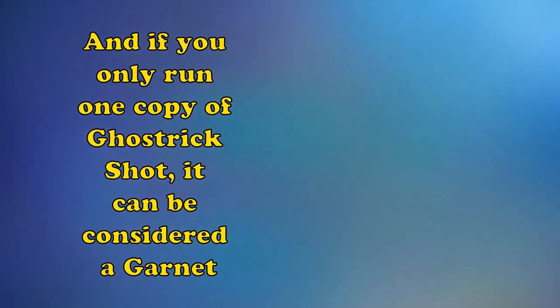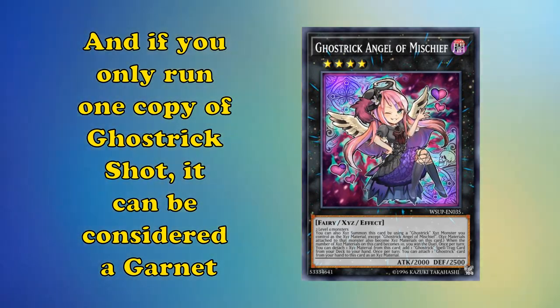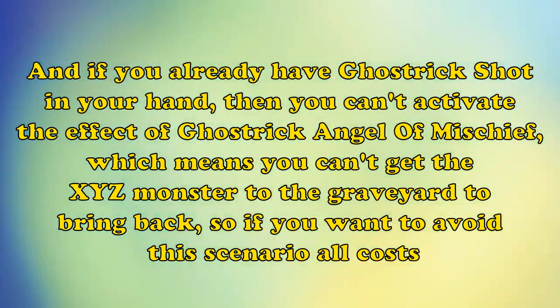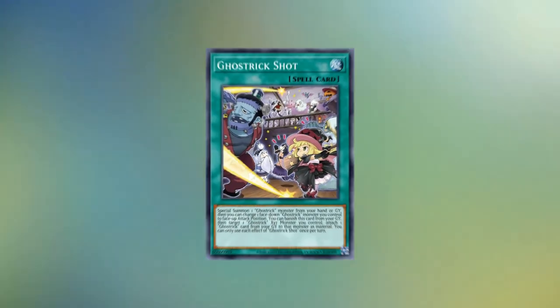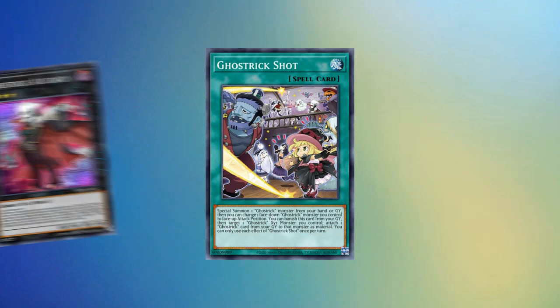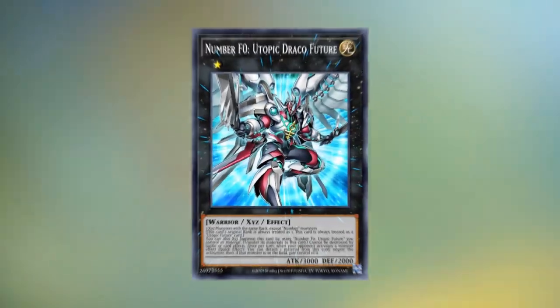If you only run one copy of Ghost Trick Shot, it can be considered a garnet, because you need to use the effect of Ghost Trick Angel of Mischief to get a Ghost Trick Xyz monster into the graveyard so that you can bring it back with Ghost Trick Shot. And if you already have Ghost Trick Shot in your hand, you can't activate the effect of Ghost Trick Angel of Mischief, which means you can't get that Xyz monster into the graveyard. If you want to avoid this scenario, you could play a second copy of Ghost Trick Shot, as it can be used to further extend your plays if you use either Ghost Trick Alucard or Ghost Trick Dullahan, as both of these cards add the card back to your hand when you go into Utopic Draco Future.